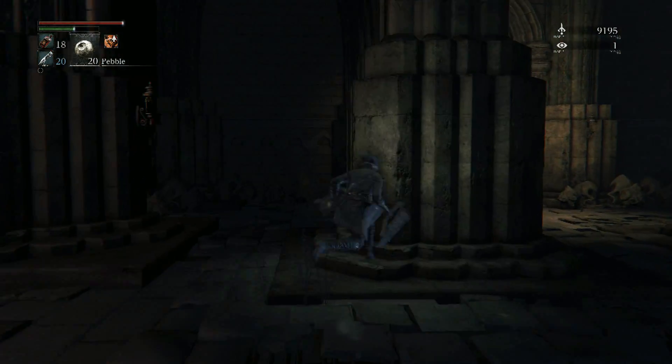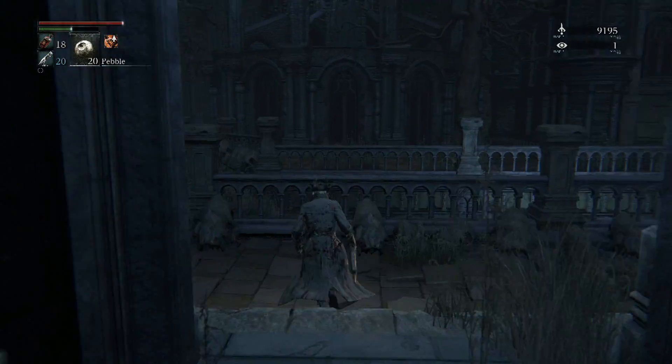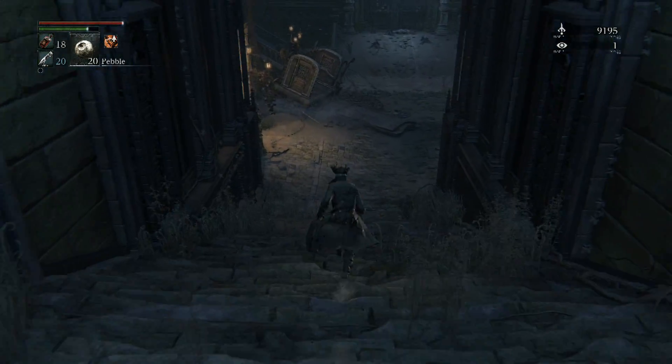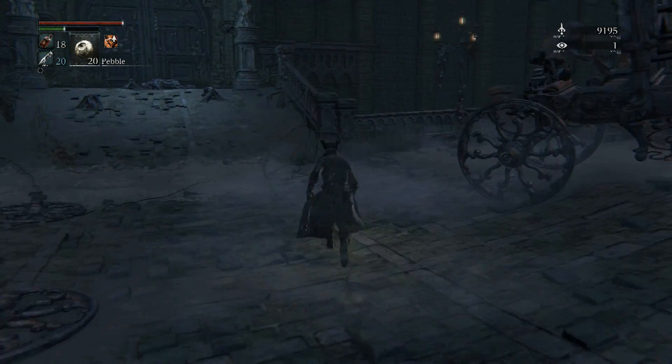Once you reach the third floor, go straight. You don't have to deal with these guys — they hit pretty damn hard, so it's up to you if you want to take them on or not. I'm just gonna not bother with those guys. Once you get out here, take these stairs down to the right.